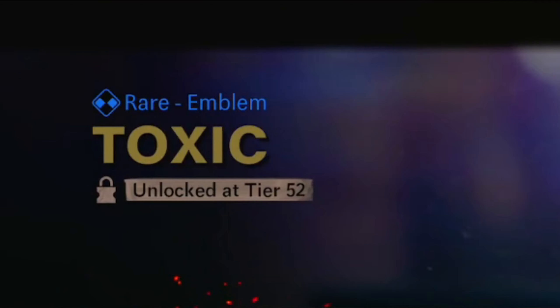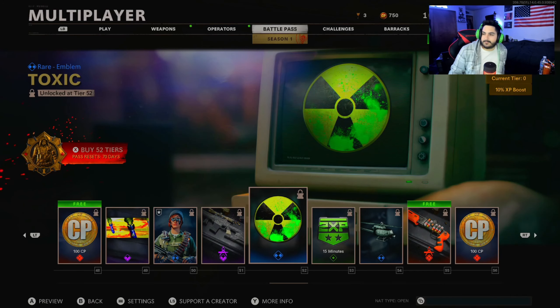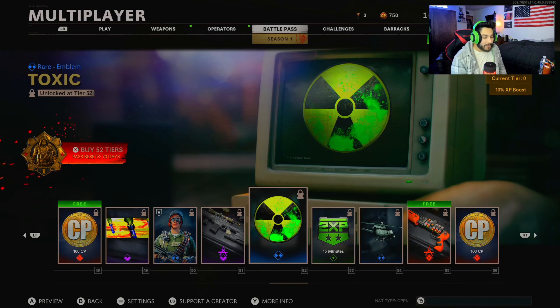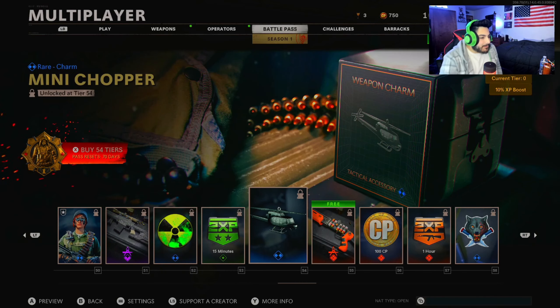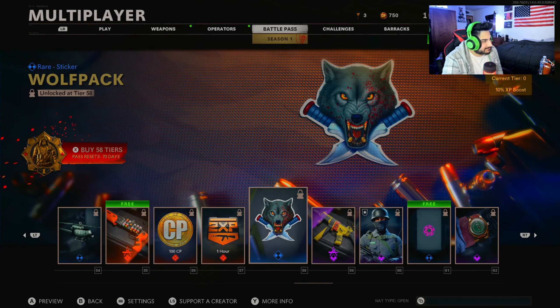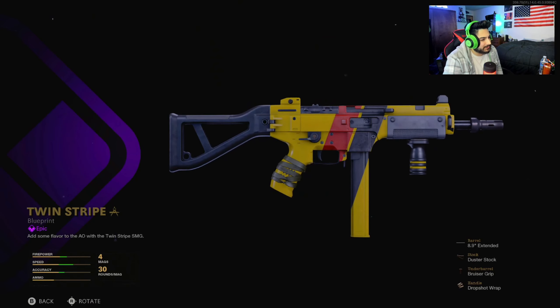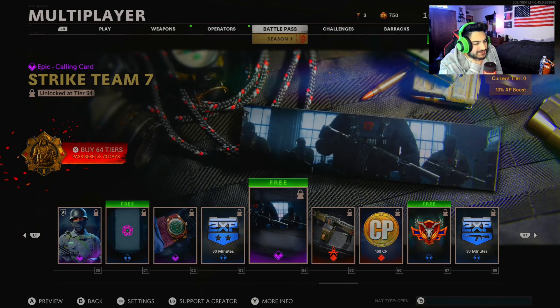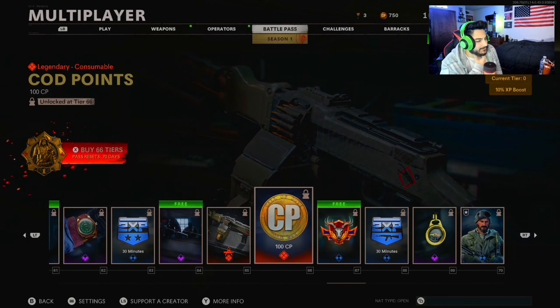Call of Duty, you're recognizing me now. I see they got an emblem called 'Toxic' — yo, that's fire. Listen, I wanted to keep it a secret, but they actually reached out to me and told me about this. Thank you Treyarch — just kidding, they did not reach out to me. But this is still pretty cool. I'll probably be rocking this emblem for the entire year once I unlock it. Mini weapon charm. Wolf Pack — this blueprint looks sick, this is for the Bullfrog. And a donut reticle. The watches and the reticles are on point so far. A compass weapon charm.